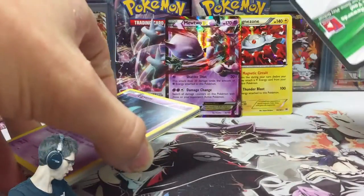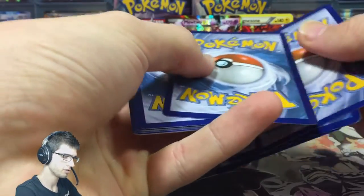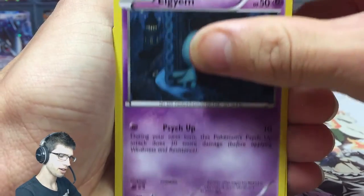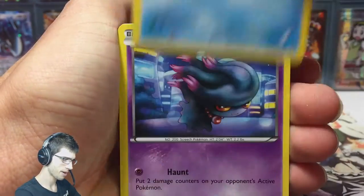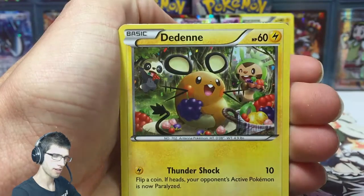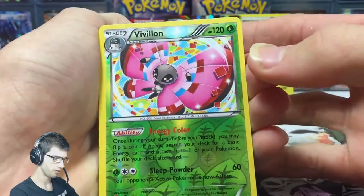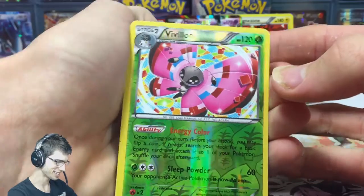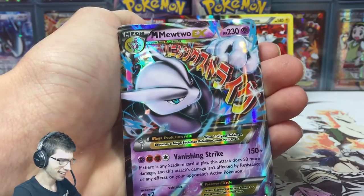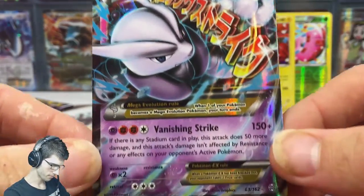Next pack we have a code card for you guys — first in best dressed! I'll just give the code cards out sporadically and randomly throughout the vids. I've got a plan: if I can hit a decent amount of subscribers — maybe like 5K, or 5 to 10K — I'll give out every single code in every single video regardless. We got a Vivillon reverse rare — that's cool — and a Mega Mewtwo X EX! Let's throw that Vivillon to the back and check this out. Absolutely awesome.